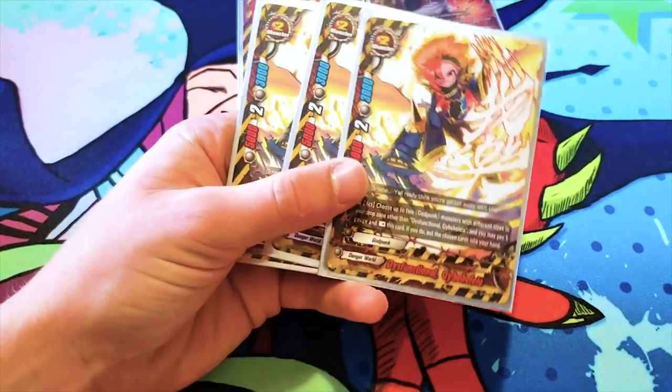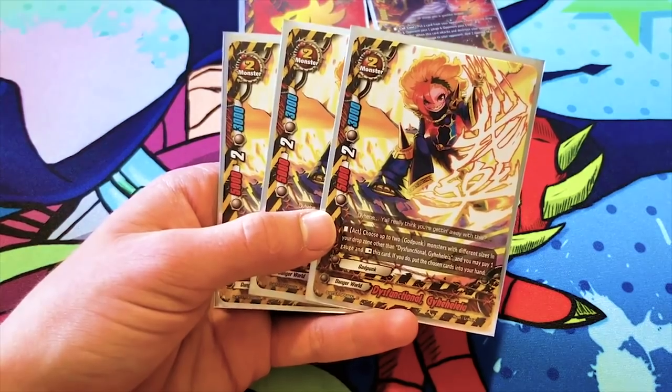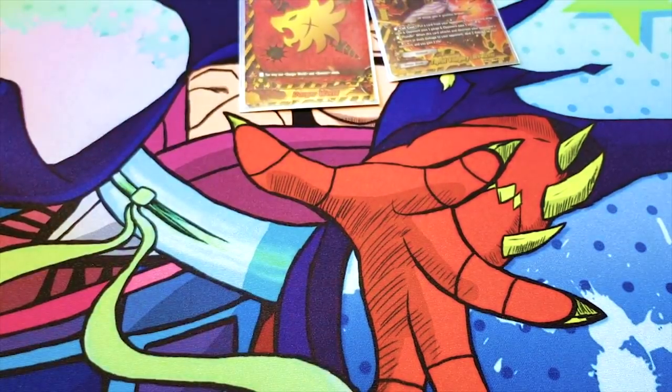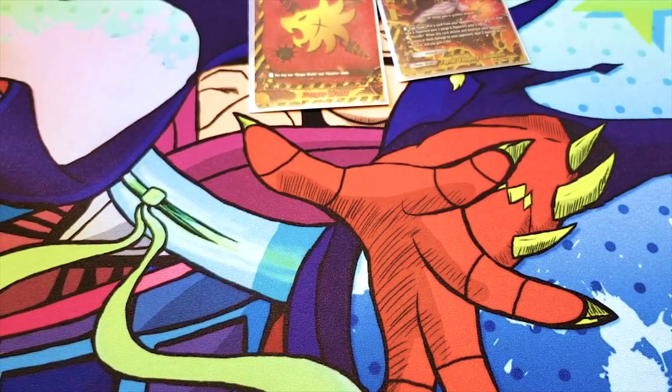It also works with anything that has an on-call ability that's not a hard once per turn — you can loop it, or at least do it twice with this card. That also goes for Brawl Zeus: you can bounce it back to hand, re-call it, and have your opponent burn even more resources. You could try it at four of, but the deck was kind of tight. I wanted to keep it at three just to have a lower card count.